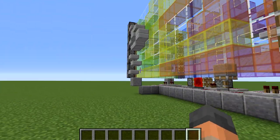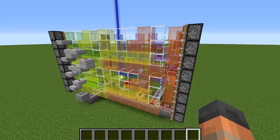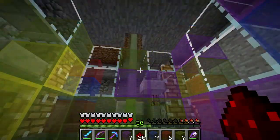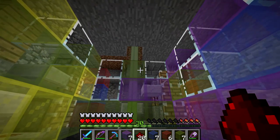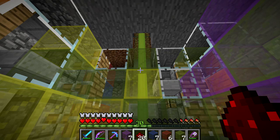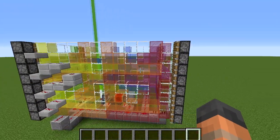Let's now look at the contraption itself. You may notice there are two sets of glass for changing the beacon beam's color. This is done to fix an issue with the beacon reverting to its default state while the blocks are moving above it. There are other ways to fix this issue, however they are not as effective as having two strips of stained glass.